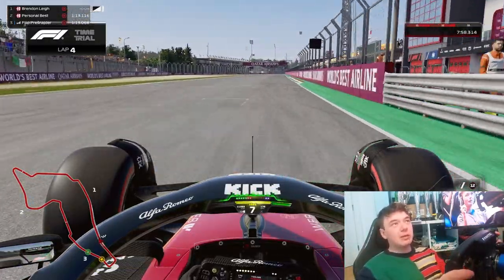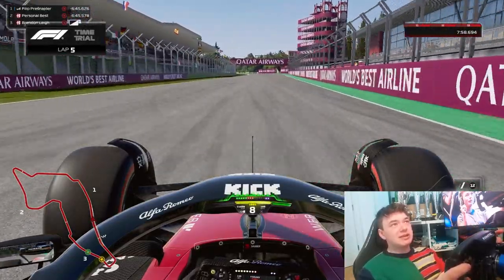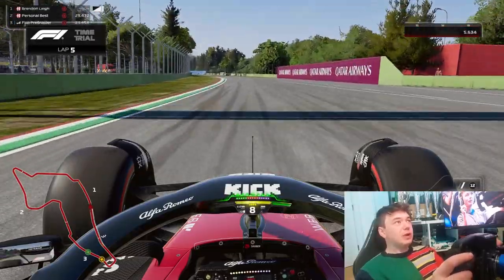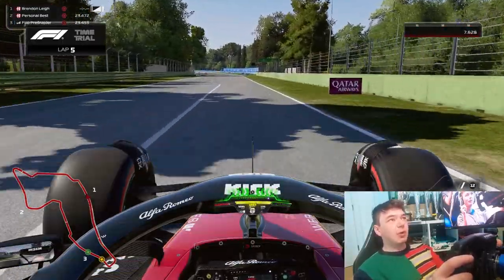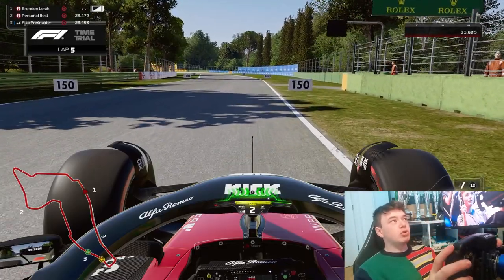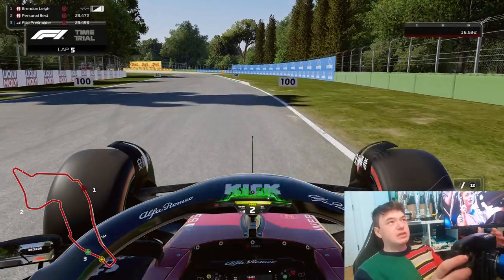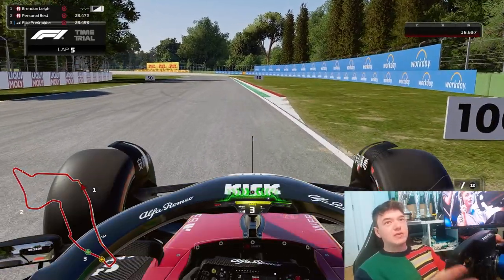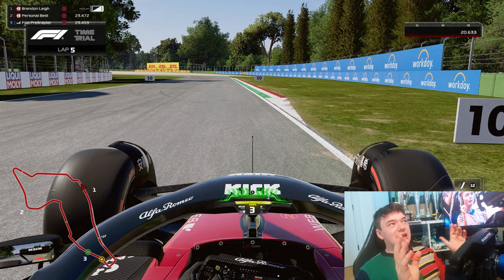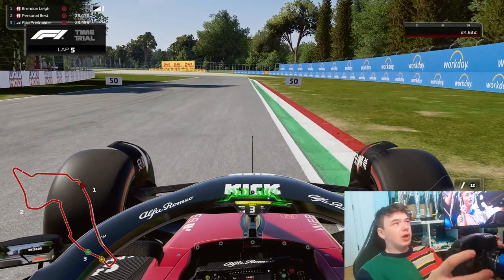I'm heading down to turn 1 in the first sector at Imola to show you some examples. Flying down to turn 1, you can spot the 100 metre and 50 metre boards both on the inside and outside of the track. For Imola, it's fine to use the 100 metre board for turn 1 — that's simple and easily done. 100 metre board, bang, on the brakes, slow the car down.